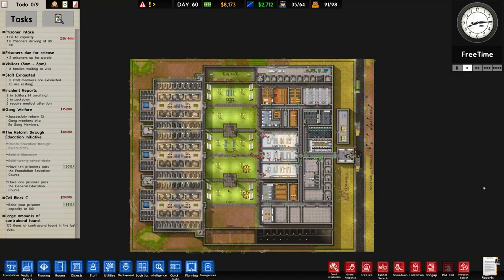Welcome back once again to Prison Architect. Today's beverage is a very nice Earl Grey.